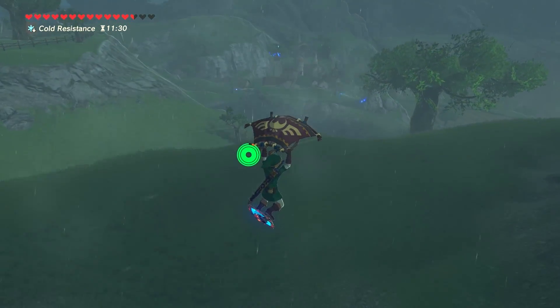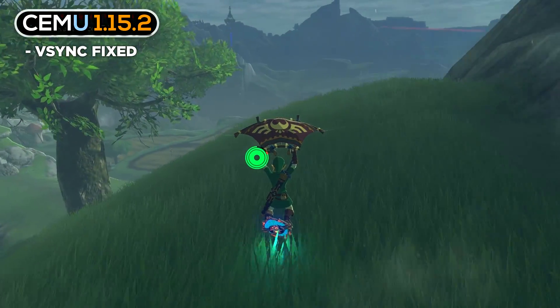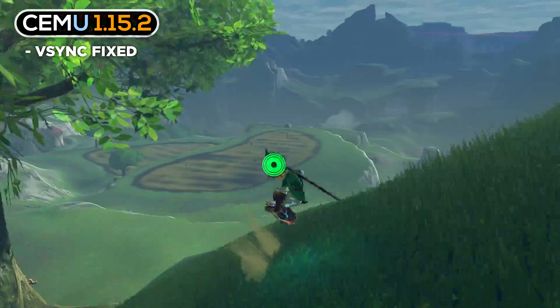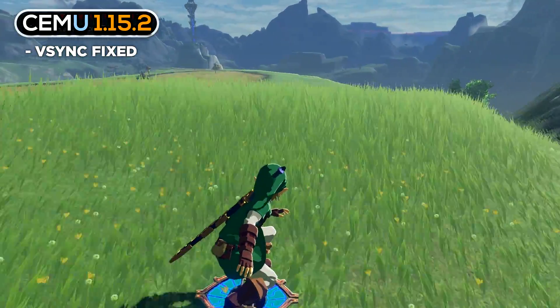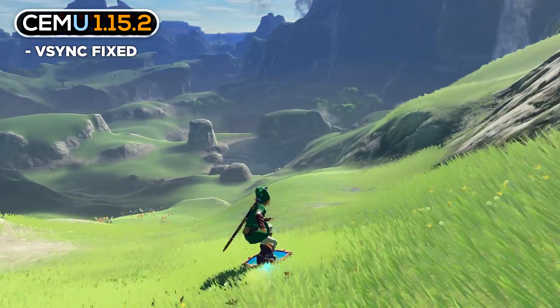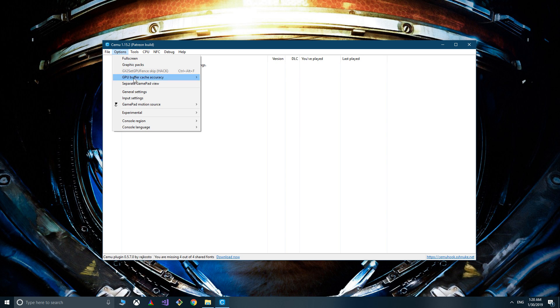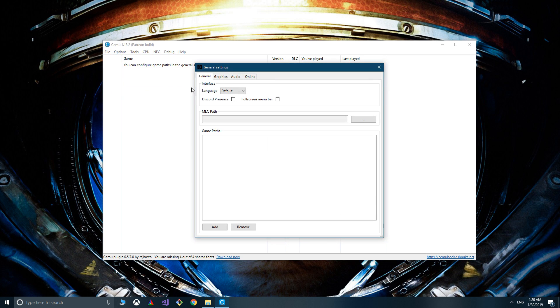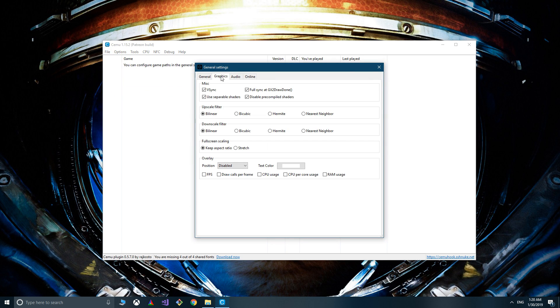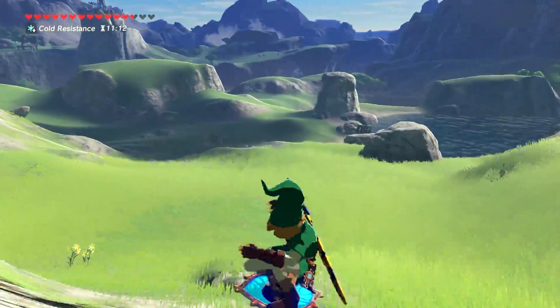In the new Cemu 1.15.2, VSync now works, whereas it previously did little or nothing. To avoid any conflicts, changes are recommended if you made adjustments to VSync in Nvidia Profile Inspector — I'll provide a link to that thread below. Otherwise, you'll simply find VSync in Options > General Settings > Graphics. Simply turning it on should fix any screen tearing you may be experiencing. It's a choice, not a must, depending on your usage.